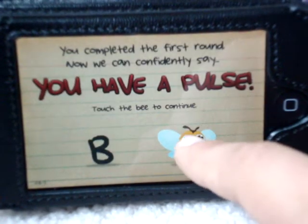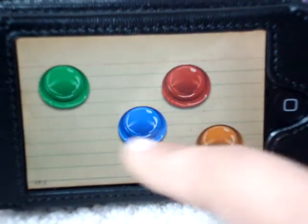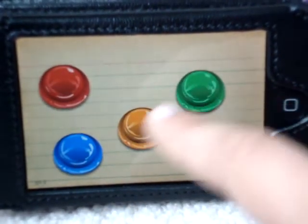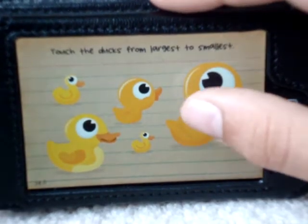Touch the biggest duck. Touch the B with two E's. Touch orange, then green twice, but don't touch it right away. Computer mouse. Touch the largest, smallest duck.